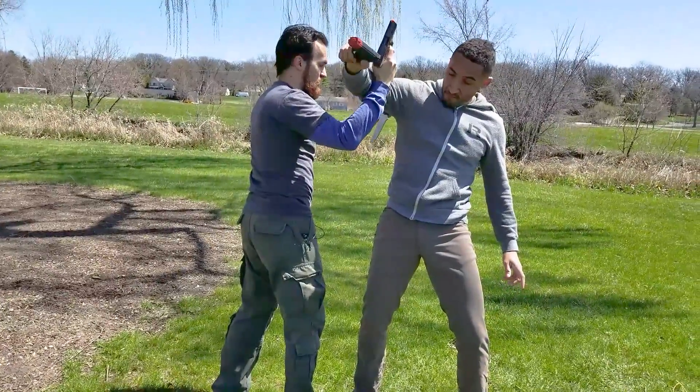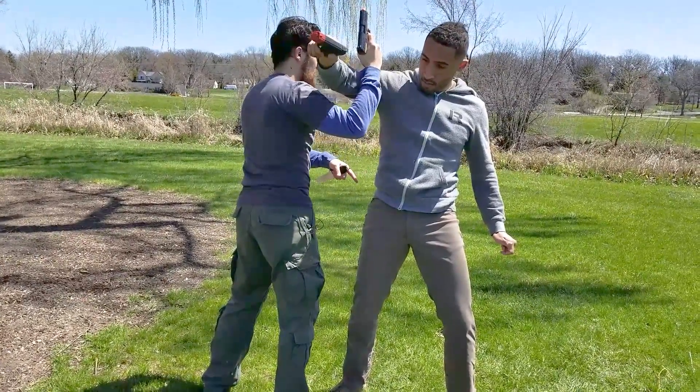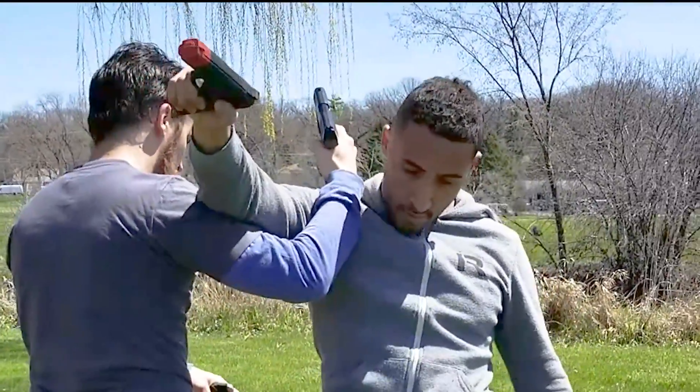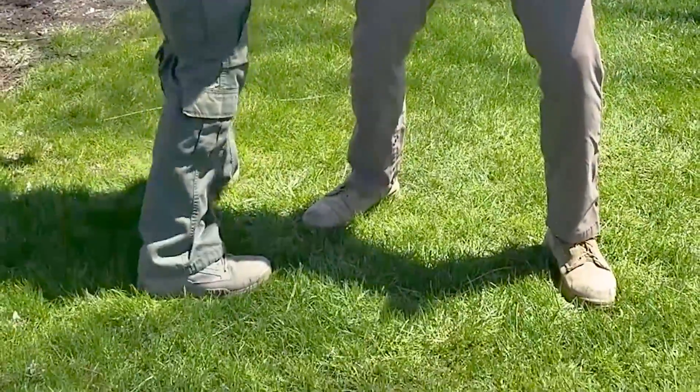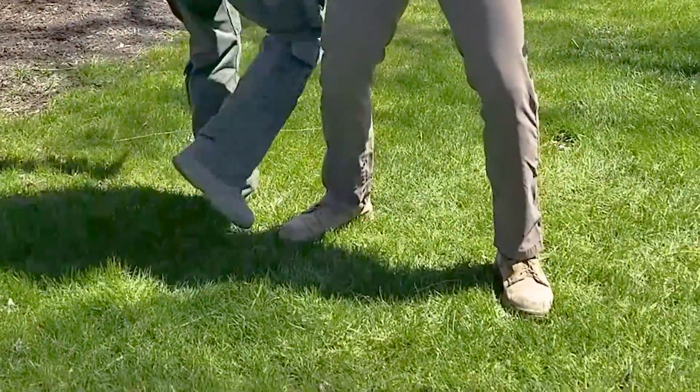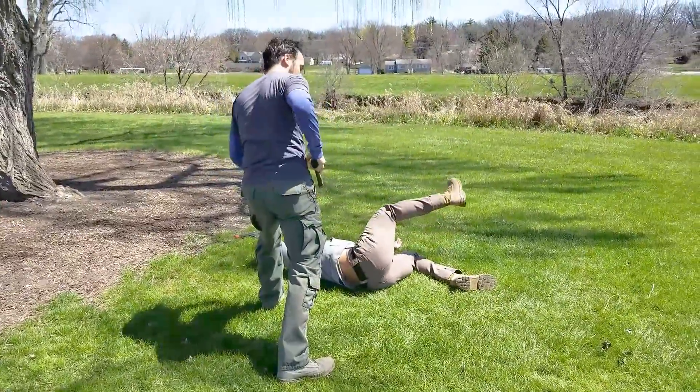After he breaks his posture with that strike, he gets in position for the sweep. He's going to push down on the shoulder area with his arm as he sweeps out the leg, striking the calf area right above the Achilles tendon and throwing him to the ground.